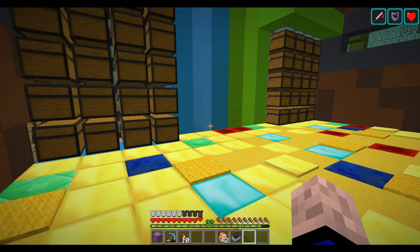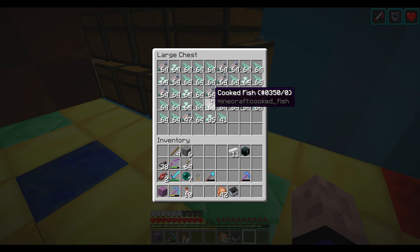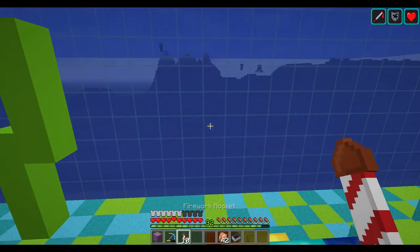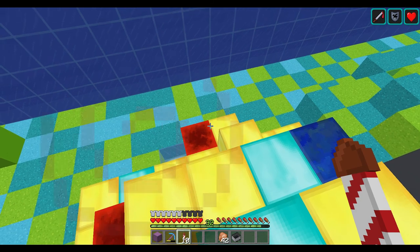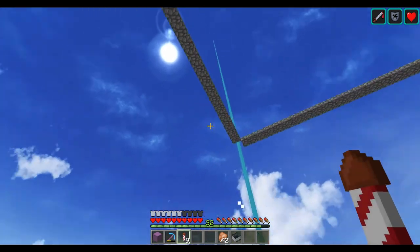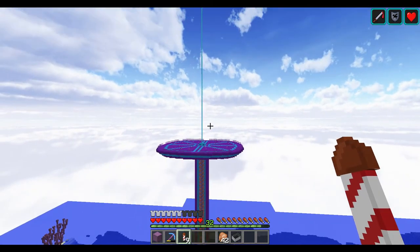My sword doesn't have Sweeping Edge on it which kind of ticks me off, but oh well. I'll show you guys some progress on the farms - this is what's left after I've made about 10 stacks of sea lanterns, so not bad at all. I want to head up and show you guys the base - it's going to look significantly different than the last time you've seen it. Last time there was just sand and a hole, so be ready because it's a lot different now.